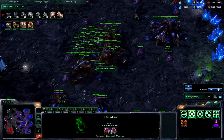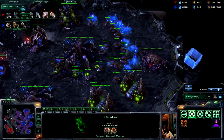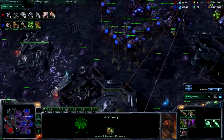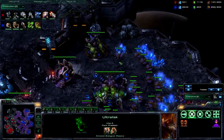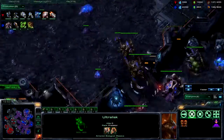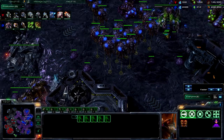Since that early harassment he has not killed a worker because he hasn't been doing anything aggressive in terms of drops or anything like that. I actually had seven ultras building and then canceled three of them because that's too many — you really don't want more than maybe five. I couldn't find which eggs they were building in, so I could only cancel three. I definitely needed more infestors.